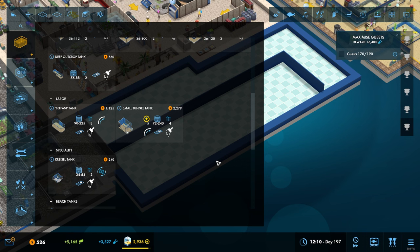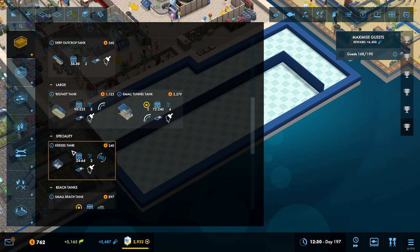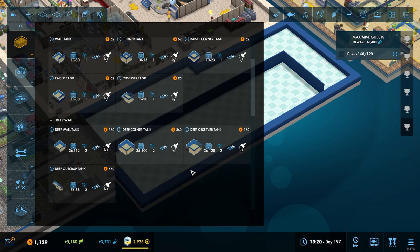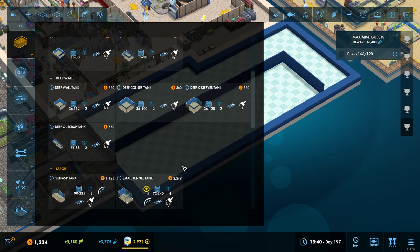Now of course, as we're going into the cold water stuff, we can have these bad boys - the cretel tanks. We can also have the polar domes. We can have the abyssal tanks. There is lots going on here, and obviously that consumes science. There is a lot going on that we haven't really played around with yet, just because it didn't really make sense to do so.